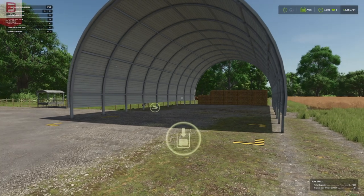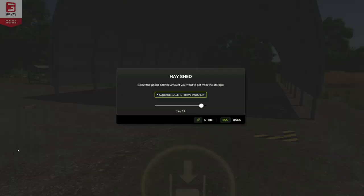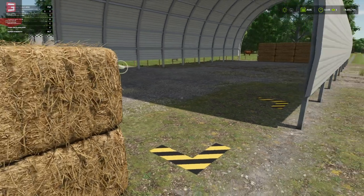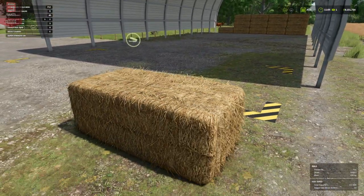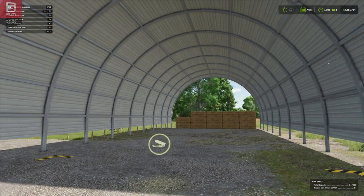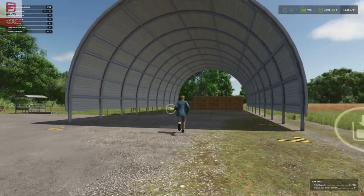I'll stop checking that — I think that's just how it is, I just like walking through things. Let's take out two and see where they spawn — just in front. So if you do get too many out, just a quick puff back in and all is well. Nice and easy, perfect. Lovely little hay shed, can't go wrong with that.